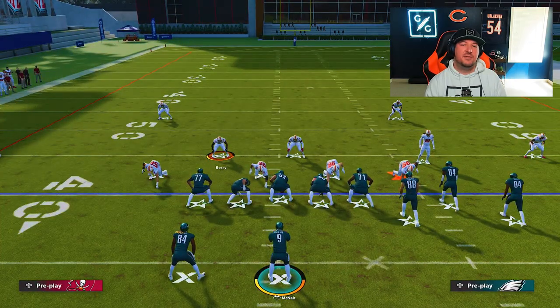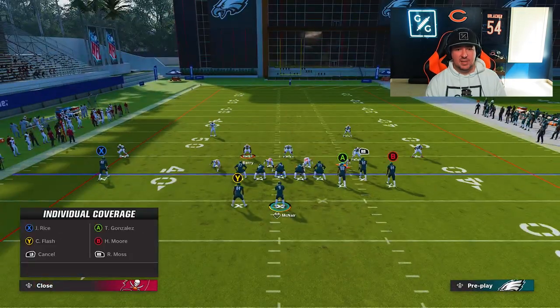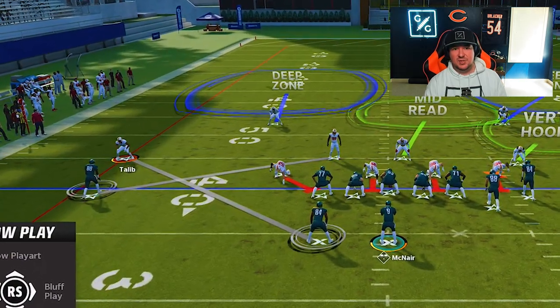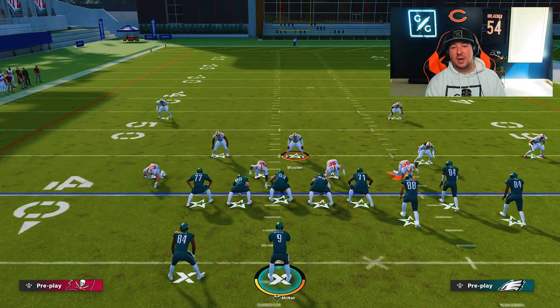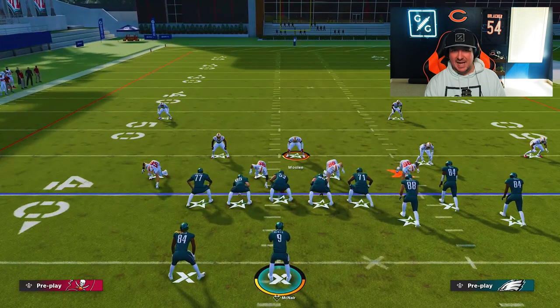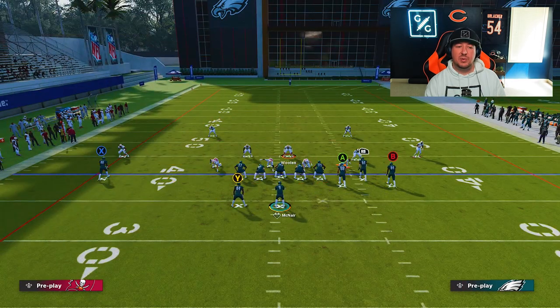One thing that you frequently see in Madden is players that will do this little X man. The reason that they do this is that typically the running back is such a quick throw to the flat that man to man from a linebacker on that player is really, really tough.